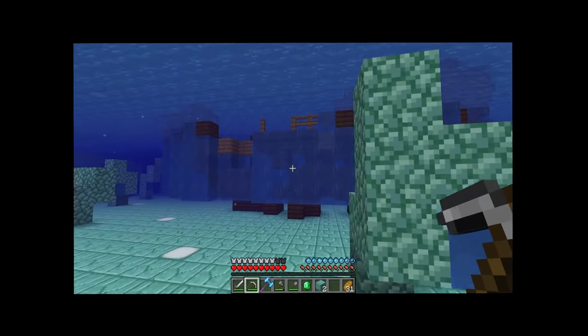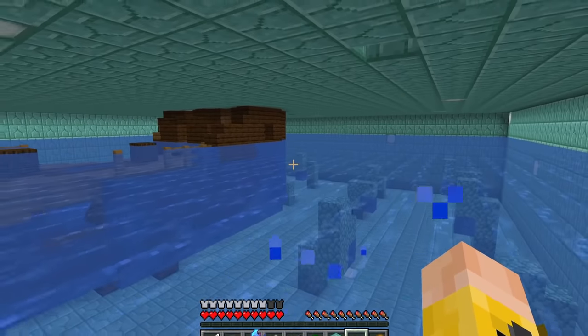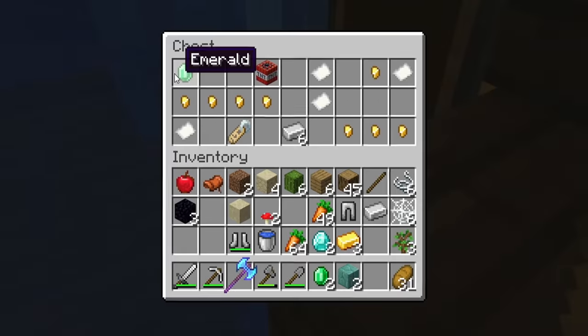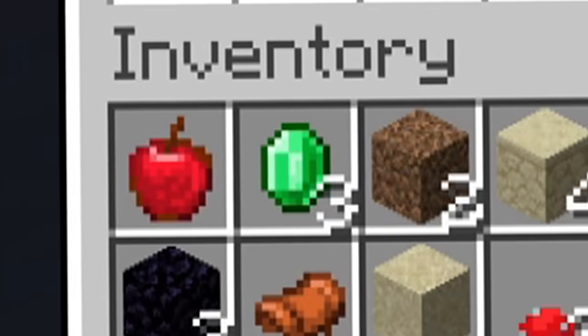Oh! Okay, we're in the water. We're in the water — there's a shipwreck, there's a coral reef. The water doesn't go all the way, so we're not going to drown. We got a chest right here, and inside — two emeralds. If we wanted to trade with villagers if it came to that, we have the emeralds to do it, so I'll put those at the top of my inventory.